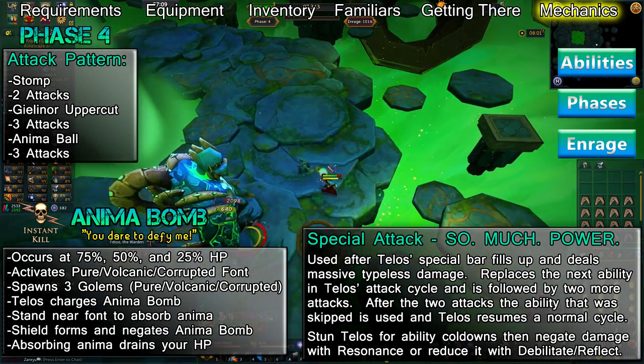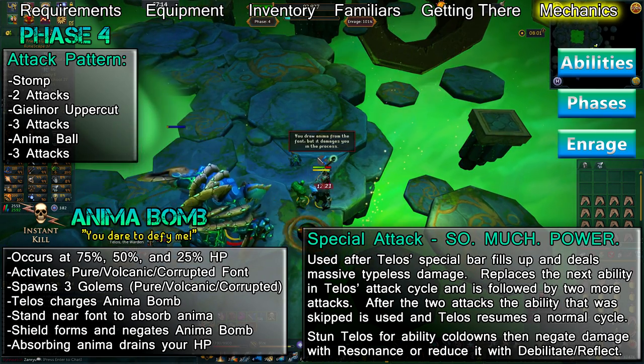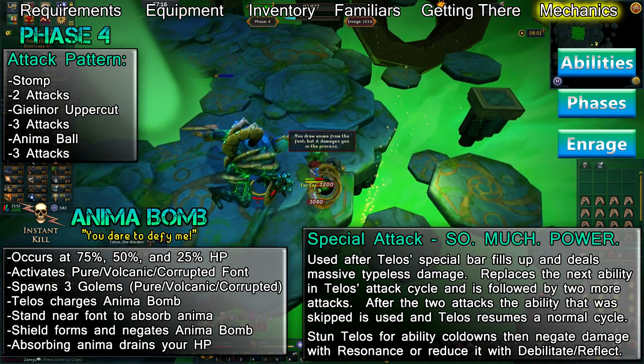After the first ability of the phase, Telos will attack in the same pattern until the phase ends, allowing you to predict what he'll do and how to counter it. He'll use Stomp followed by two attacks, then a Gielinor Uppercut. After this, he'll use three attacks, then an Anima Ball. He'll finish up with three more attacks, then repeat the cycle until the phase ends.